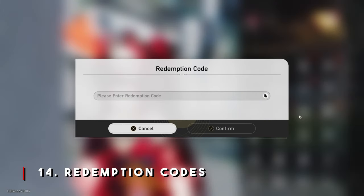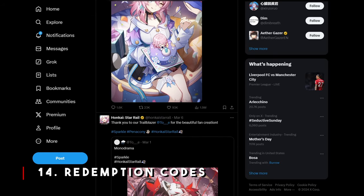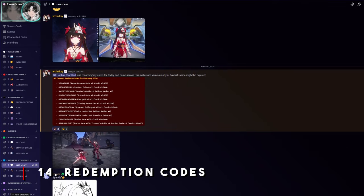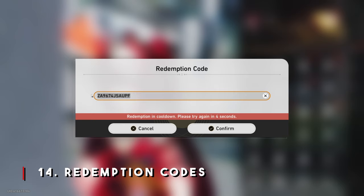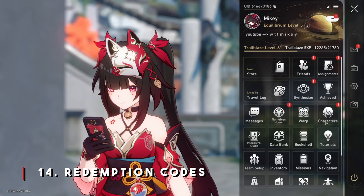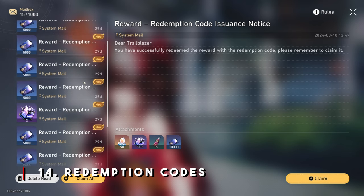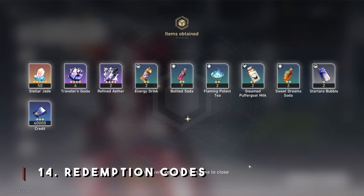Last but not least, we have Redemption Codes. From time to time, MiHoYo will release Redemption Codes that give you free Stellar Jades and various other rewards. If you're having trouble finding them, a good place to look is Honkai Star Rail's main Twitter, or you can join my Discord community linked in the bio where I'm always updating you on any codes I find. I'll leave every single code I know as of March 10th, 2024 in the description below. Once you redeem all those codes, make sure you check your mail to claim your rewards.